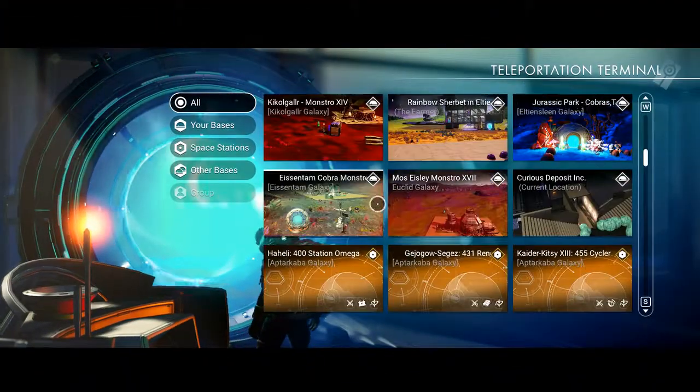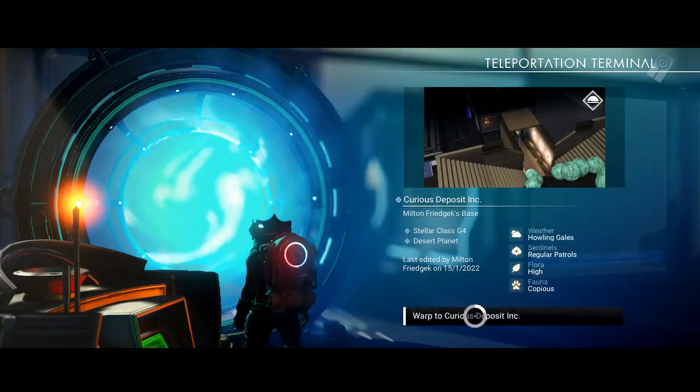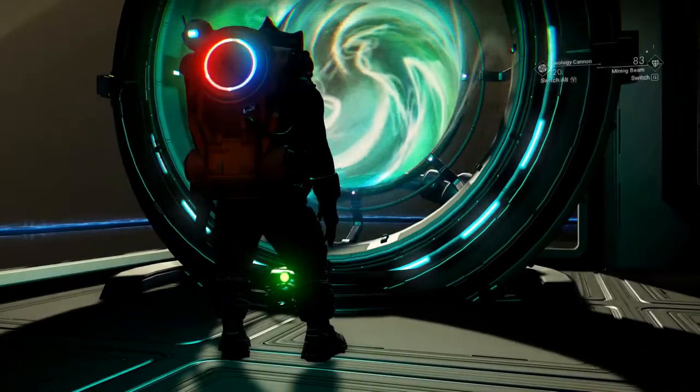Now go back to the base terminus and teleport back to this very same base. What that's going to do is cause the curious deposits to respawn. If you teleport away and teleport back, or fly a certain distance away and come back, then the runaway mold will respawn.